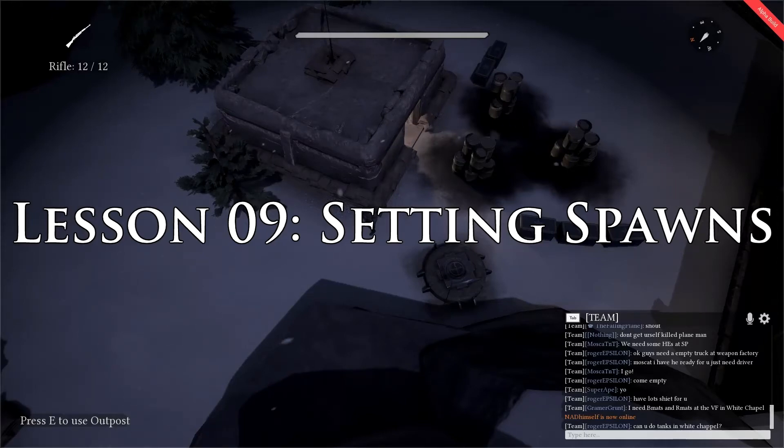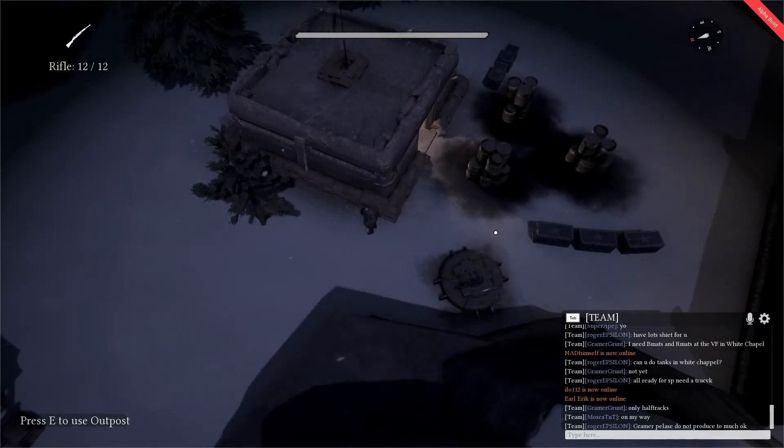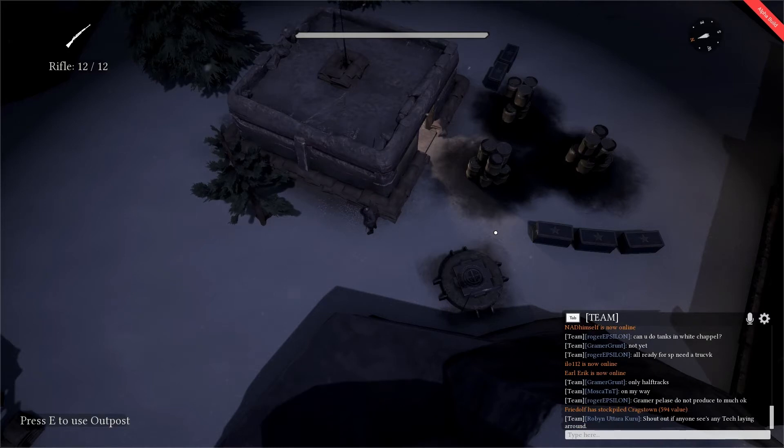Lesson 9: Setting spawns. The first thing that you want to do when you arrive at the front line is to approach the nearest town hall or outpost which is servicing that front line and set your spawn point to it.